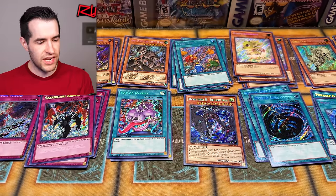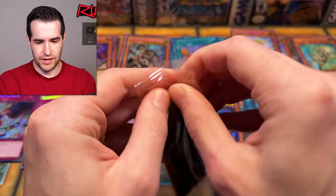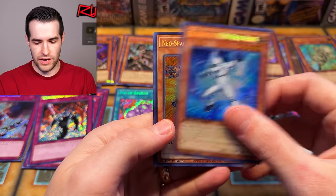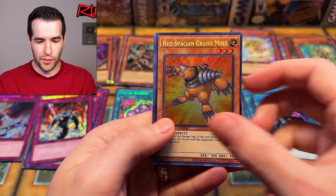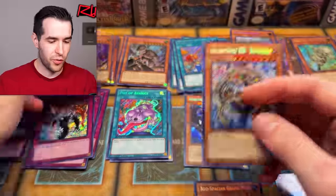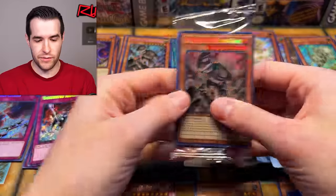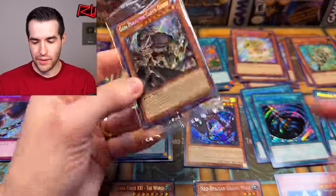We're up to 16. This is a new one too — we have Neos Alias. I think we might just be missing some. We have Neos Alias, we have Granmole. We're getting some new ones. Ultimate Tyranno, of course. Arcana Force 21, The World — that officially puts us up to 19 secrets. We have one more last pack. I feel like we're probably gonna be missing a couple.